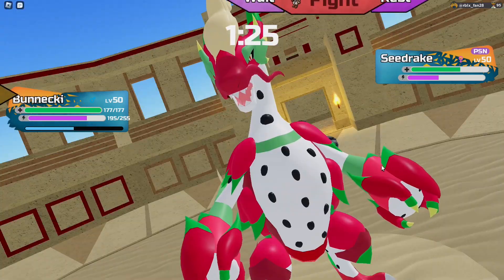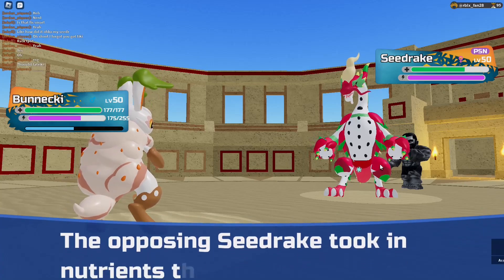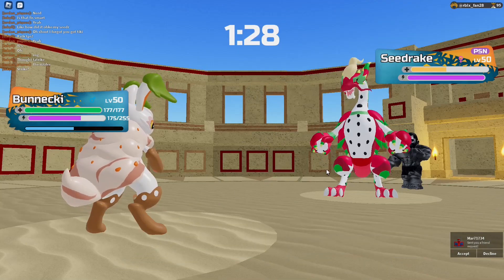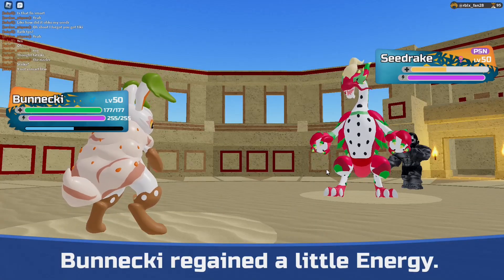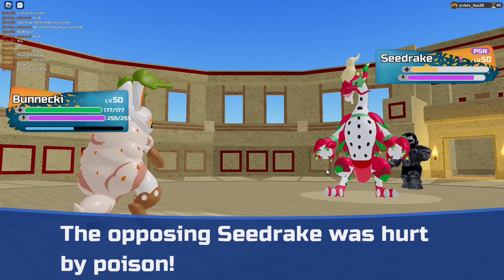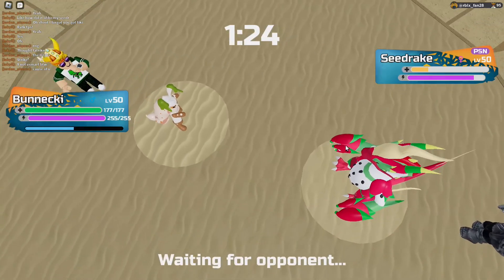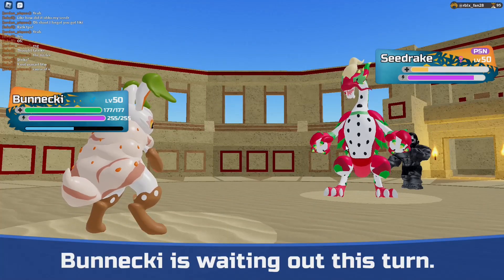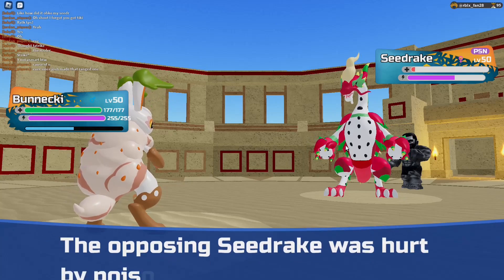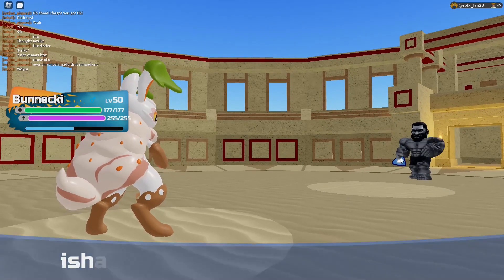I'll go for a dodge — there's nothing he can do. He rested. I just don't want to get Thorn Slammed. Does he really not have anything for Bonecki? No Primal Slash or Wave Wrecker? He doesn't actually have a move — Bonecki's just going to clean up the Seedrake. It goes down to the Poison so I'll just wait; no reason to waste energy. This Seedrake physically can't hurt me. It goes down to the Quicksand. That was a weird confrontation — I've never seen a Seedrake set like that before.